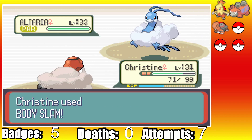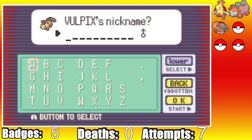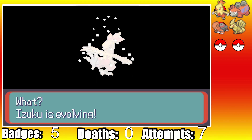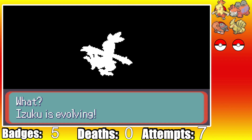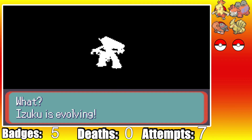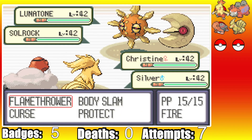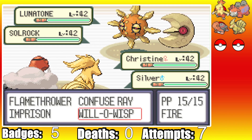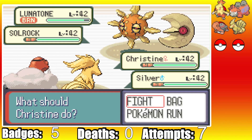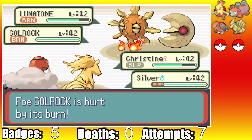With access to Mount Pyre, we can catch our final team member: Silver the Vulpix, who we quickly evolve into Ninetales. With our new powerhouse, it's time to take on the Psychic Twins, Tate and Liza. While grinding to the level cap, Izuku evolves, bringing our team to its final form. The Tate and Liza battle was... not exactly insane or intense. I just stalled them with Will-O-Wispers, Confuse Rays, and Flamethrower chip - they just eventually died to that.